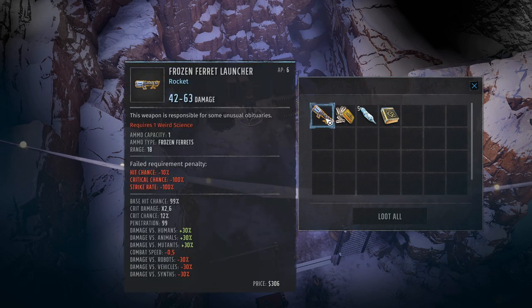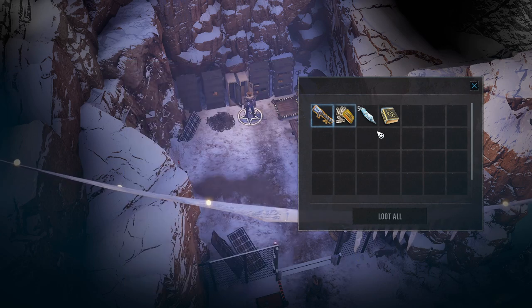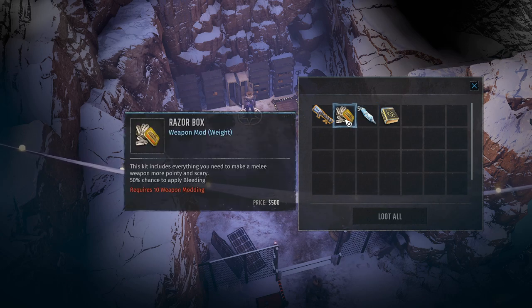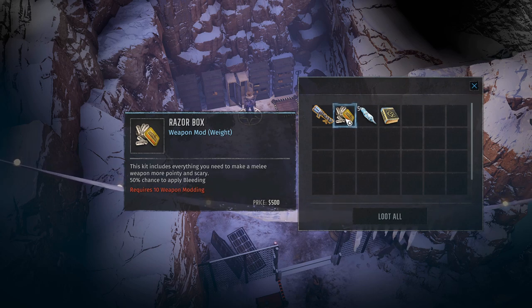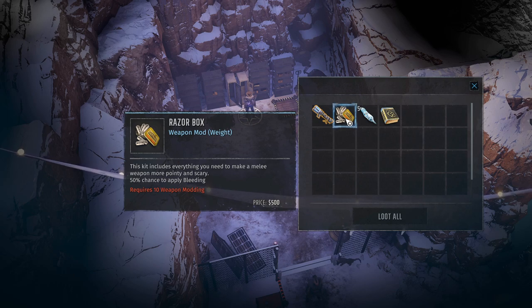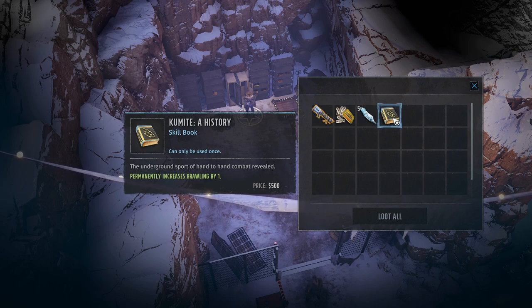A frozen ferret launcher — the weapon type, or rather the ammo type, is frozen ferrets. That sounds unpleasant, but it does pretty damn good damage and there are five frozen ferrets. Then there's a razor box weapon mod — requires 10 weapon modding. That has to be one of the best melee weapon mods there is. Then there's a Qmite history skill book, can only be used once: underground support of hand-to-hand combat revealed. We want to give that to a brawler.